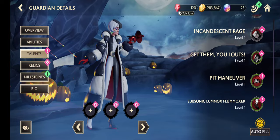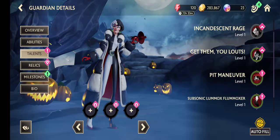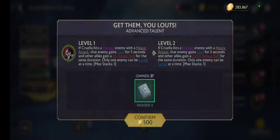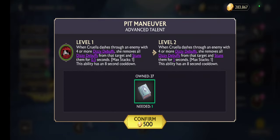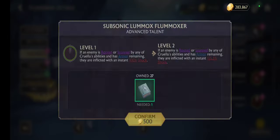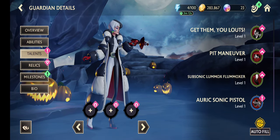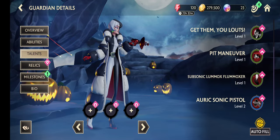We always have two basics. What is that one? When Cruella dashes through an enemy with four or more, she removes all debuffs from the target and stuns them — oh, this is nice! The other one: if an enemy is rooted or stunned by any of Cruella's abilities and has armor remaining, they are inflicted with an instant 100 shock.